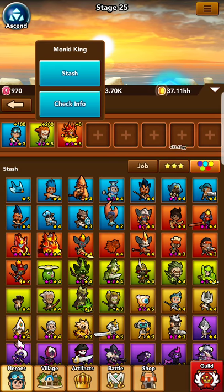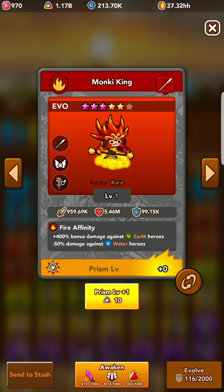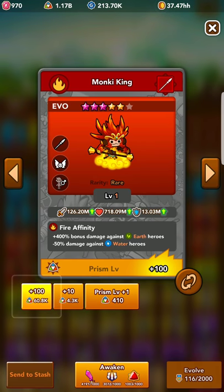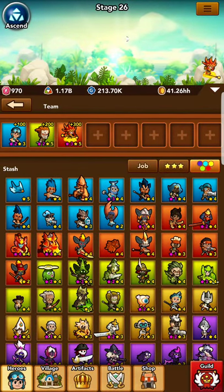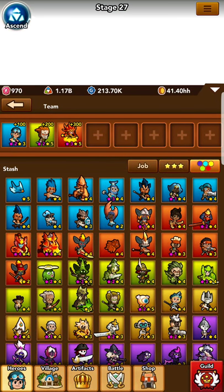So we're going to join him. We're going to check his info. We're going to go ahead and increase him to prism level 300. And you see the pattern we have going here: 100, 200, 300.